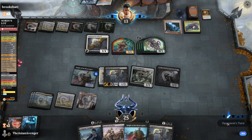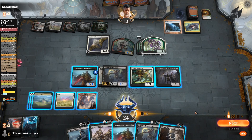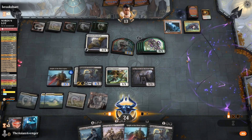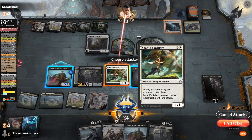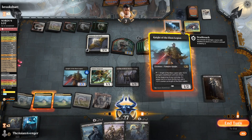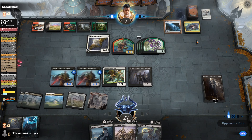A ton of little dinky creatures. How do I get out of this? They're not going to do anything. I can fling this damage elsewhere. I accidentally attacked, but whatever. Send three damage to them — that's another six. I guess I'll play one more. I have all of this. I can try to just get there on the back of Sorin, sending vampires upstairs.